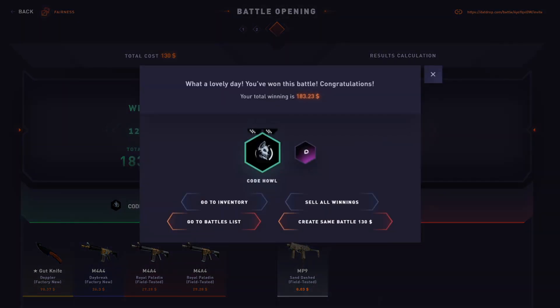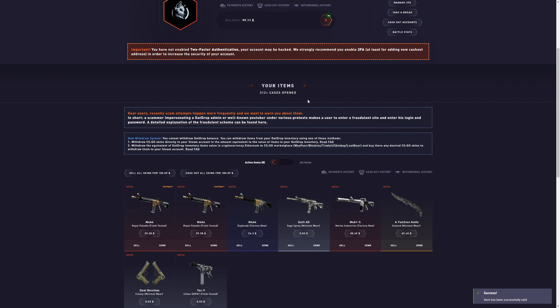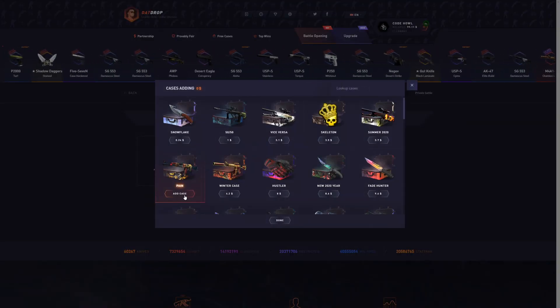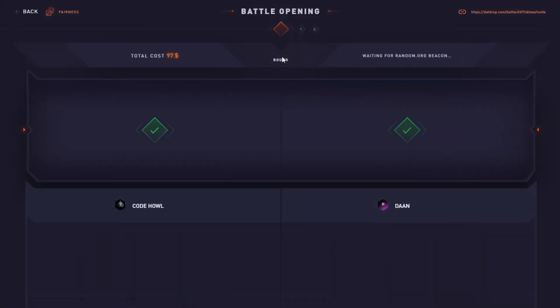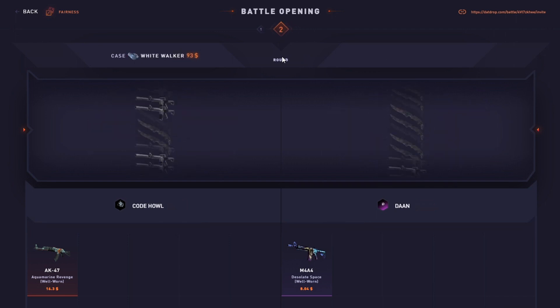Oh my god, of course we both get the $29 version. It's still a decent dub, but today was not a good day. I'm gonna sell back the gut knife and open one more White Walker case. We're gonna put in a pain case before the White Walker case — so a $97 battle. There we go, someone joined the $97 battle. Oh my god, no — I wish I put the White Walker first.